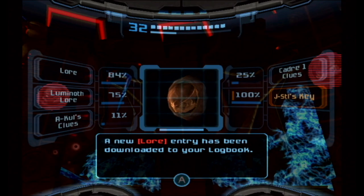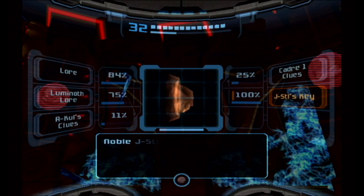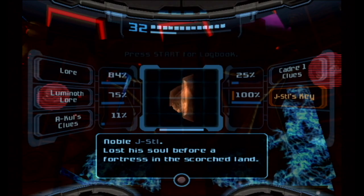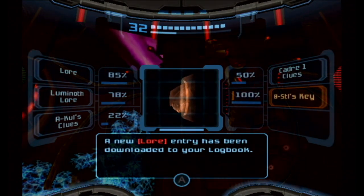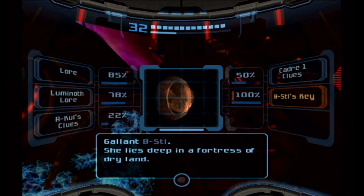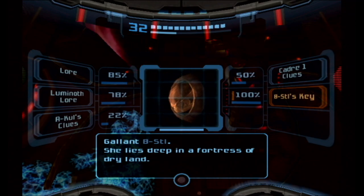Starting here on the right. This is JSTL. Here's the hint: 'Lost his soul before a fortress in the Scorched Land.' So, desert - probably somewhere in Aegon Wastes. Right here - number two. This is Beastle. 'She lies deep in a fortress of dry land.' So, Aegon Wastes again. There's two.